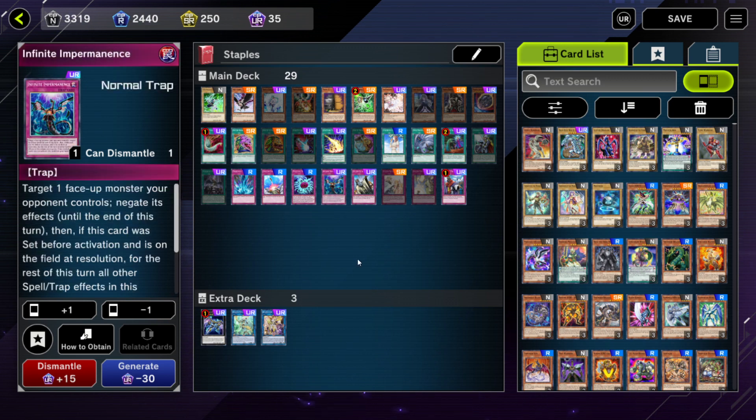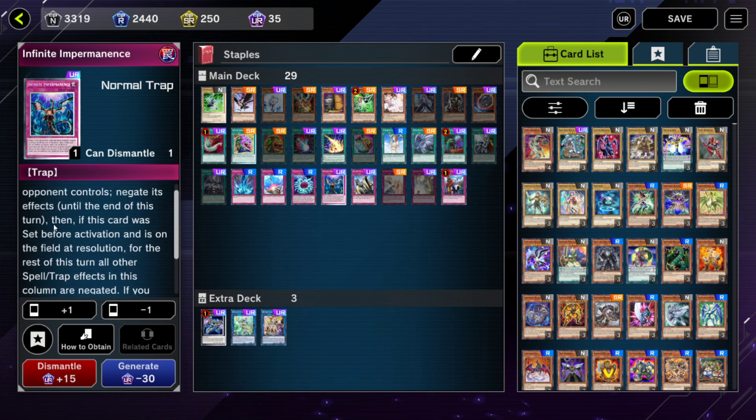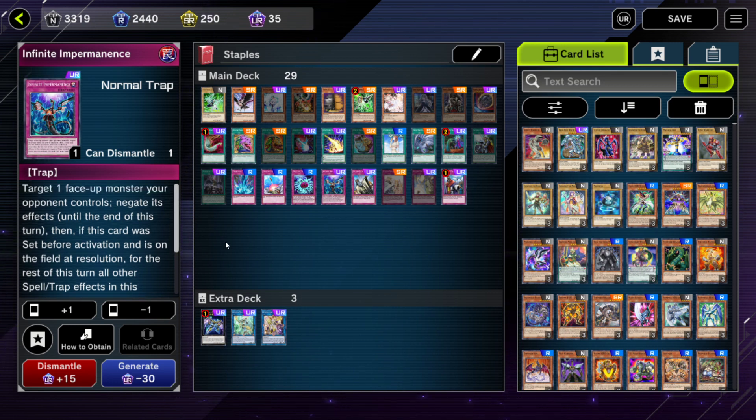Infinite Impermanence — I think at least one copy should probably be in every deck, and in most decks you want a full set. What this card does is pretty simple: it negates the effect of a monster on your opponent's side of the field. What makes it special is that you can activate it from your hand if you control no cards. There's also a minor side note — if this card was set and you activate it, you can negate the Spell and Trap card on your opponent's field in the same column. The main reason we want Impermanence is to negate our opponent's monster effects on the field, specifically on turn one when they're going off.